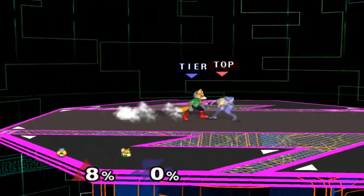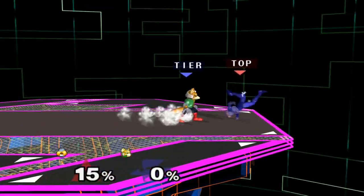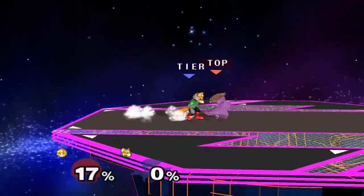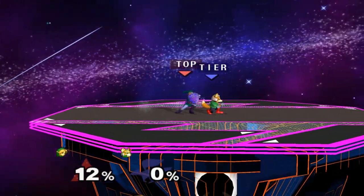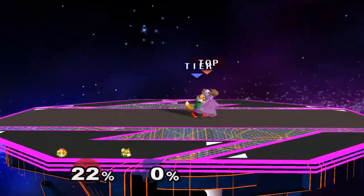When you're stuck in a wave shine, most characters will want to smash DI each shine away from Fox as far as possible, forcing him to be perfect or possibly netting you a counterattack. Certain characters that don't get shined very far can also smash DI towards him, as you can get behind him after a few wave shines. While this doesn't guarantee your escape, not a lot of Fox players are able to switch gears that quickly and mistakes often occur.